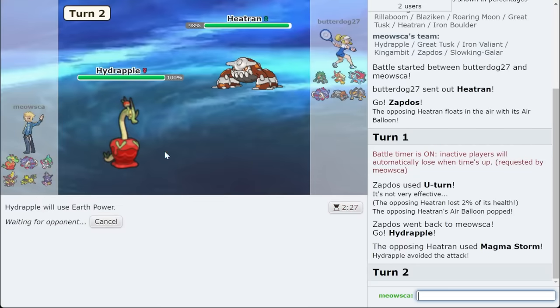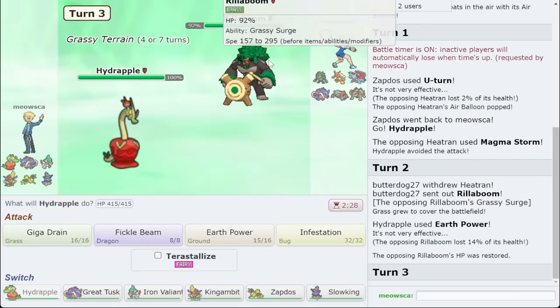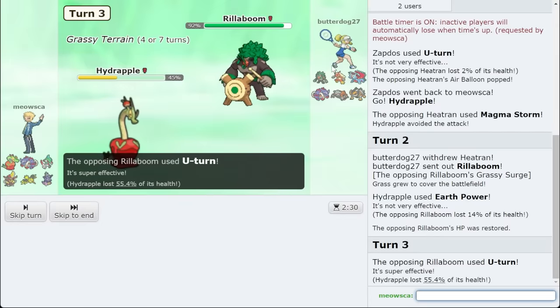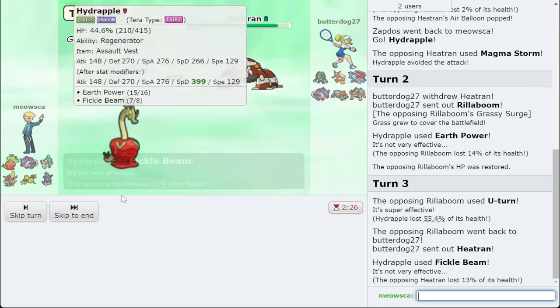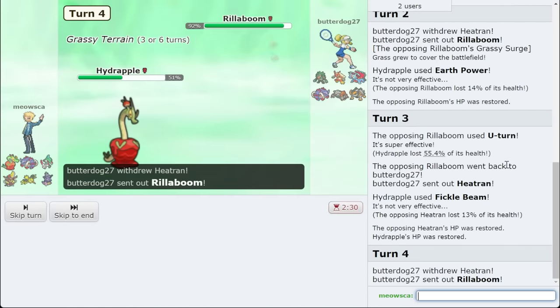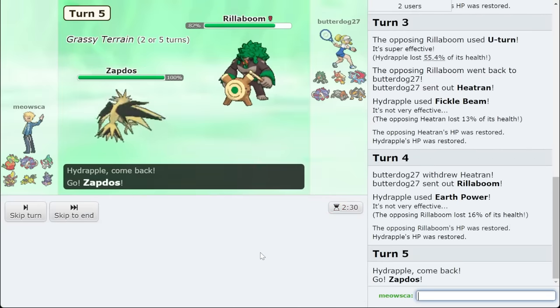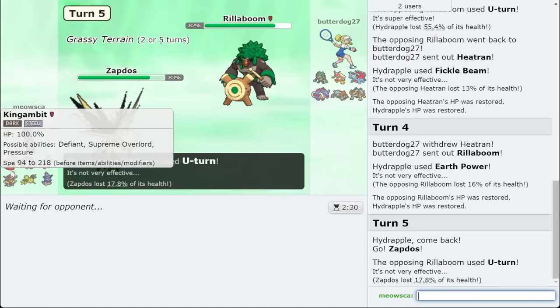I'm just going to go right for Earth Power — unfortunately missed, but I wasn't going to do in love. I'm going to Fickle Beam here. Go Roaring Moon on Earth Power — go something crazy. Back to Heatran, just Earth Power here, no reason not to. I won't die. If they want to get up rocks, it's fine. They're just going back to Rillaboom — same thing, because I always go Zapdos on this. I potentially static them as well, which would help with 50-50 mind games versus King Gambit. I'm trying to think how do I stop Roaring Moon with this. I do have Scarf Val, which is very strong.